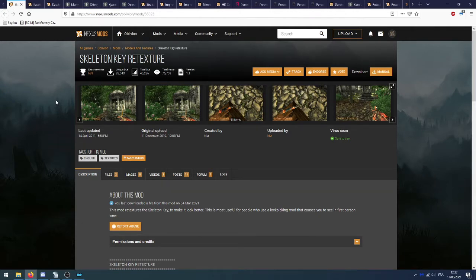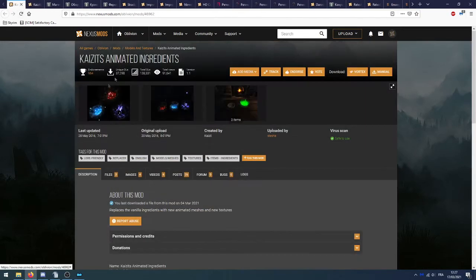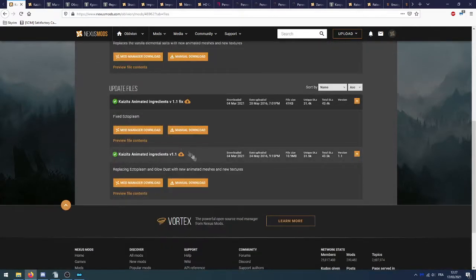Ensuite on va chercher Skeleton Key Retexture — on prend le fichier principal, Skeleton Key Retexture. Ensuite on va chercher Kavits Animated Ingredients : il y a plusieurs fichiers à télécharger. Dans l'ordre : le fichier principal Kavits Animated Ingredients, ensuite la version 1.1, et en dernier le fix qui va corriger la version 1.1.